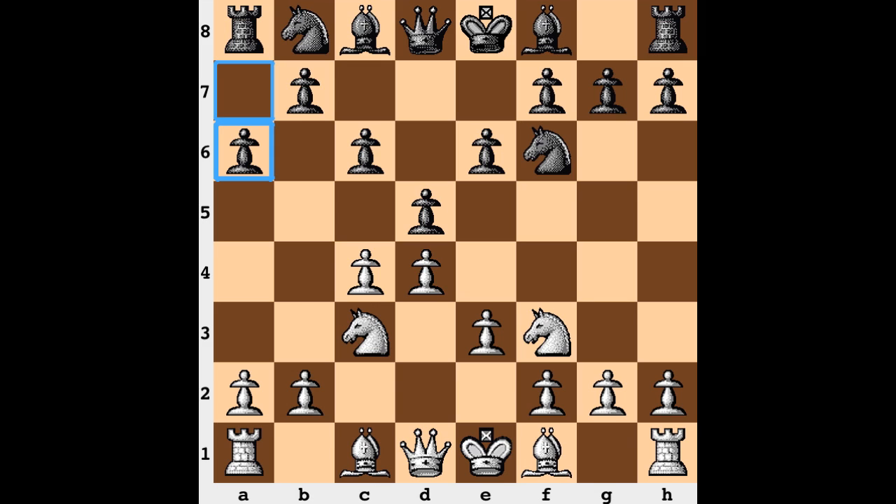Things are different in game 6 — move 6 is Qc2, a mainline watching over the e4 square. Not yet declaring this light square bishop's intentions; moving this bishop right away does allow for Dxc and these queenside pawns to come storming down. But Qc2 watches over e4. If there's a drawback, the queen is no longer around to watch over d4, and that's the direction black goes with the mainline c5 move.